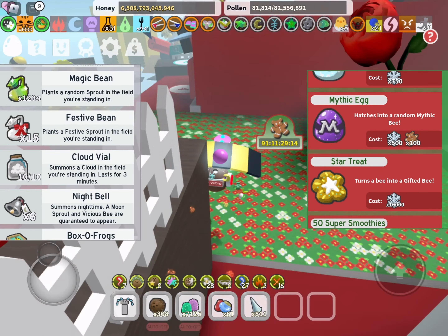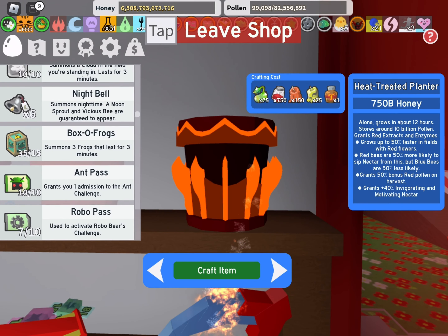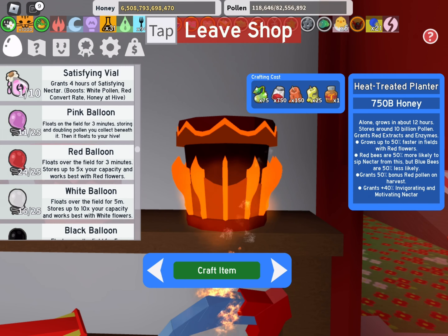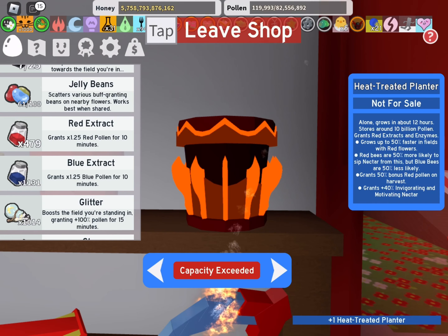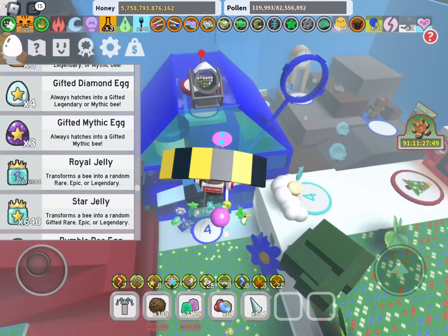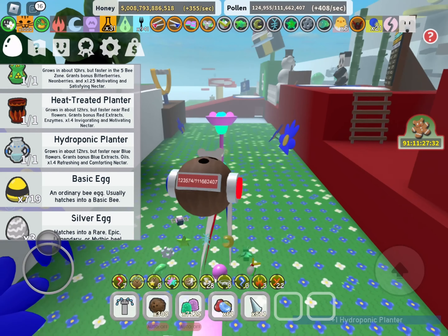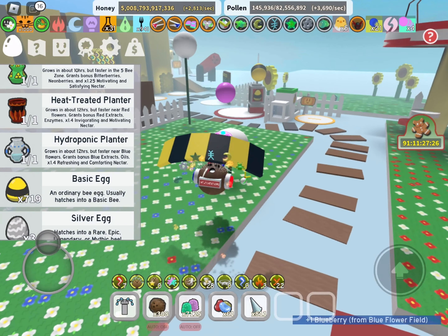Judging by the price of these two items, I think you'll get them around late mid game — actually, I take that back, probably end game because of the materials. 750 abstract, that's a lot, I'm not even gonna lie. I almost have that much, but I had some spares saved from last year. I didn't even realize it also cost a turpentine until I bought it, which is also quite expensive, so definitely late game.